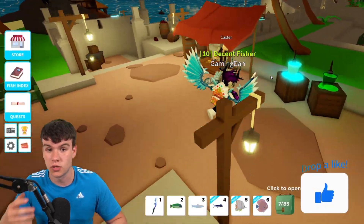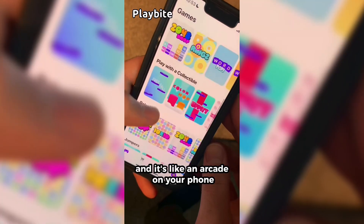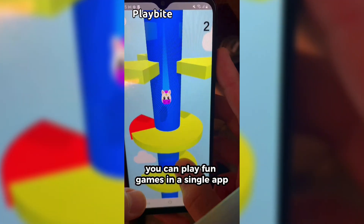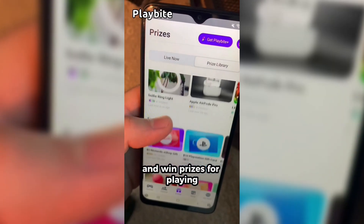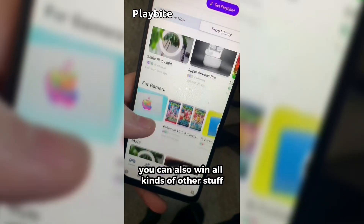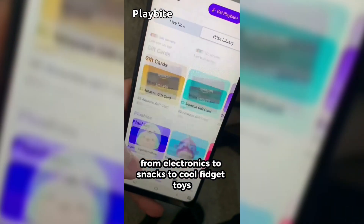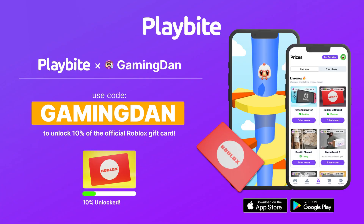I've got a bunch of new codes to show you all, so we might as well just redeem all the newest codes right now. But if you are ever in need of Robux, go ahead and download this app called Playbyte. It's like an arcade on your phone — you guys can play fun games in a single app and win prizes for playing these games. One of those prizes is the official Roblox gift card. You can also win all kinds of other stuff from electronics to snacks to cool fidget toys. Go and download Playbyte today linked down below and also use code GAMINGDAN, and by doing so you'll be 10% of the way there to earning your first $10 Robux gift card.